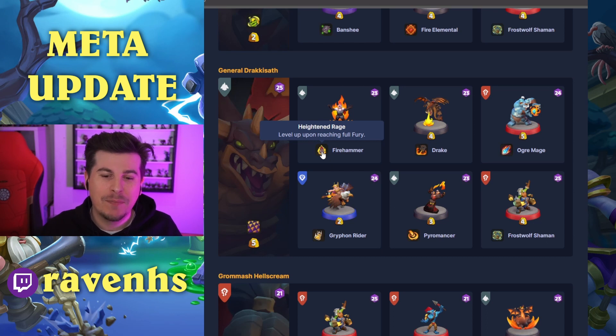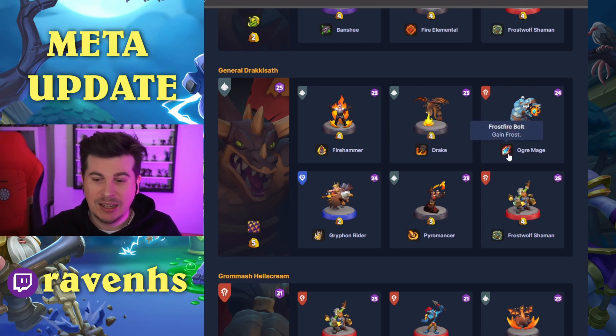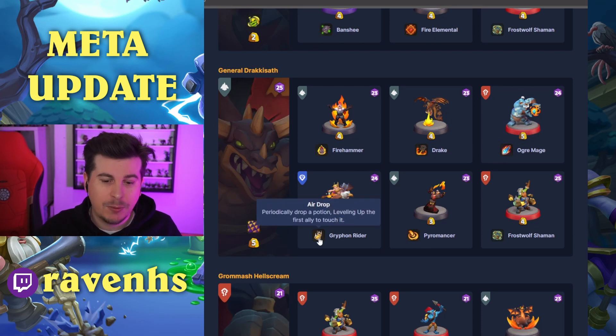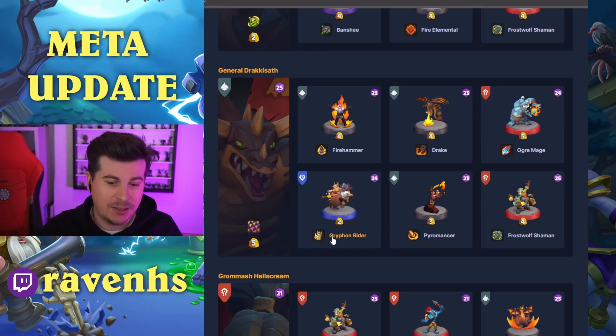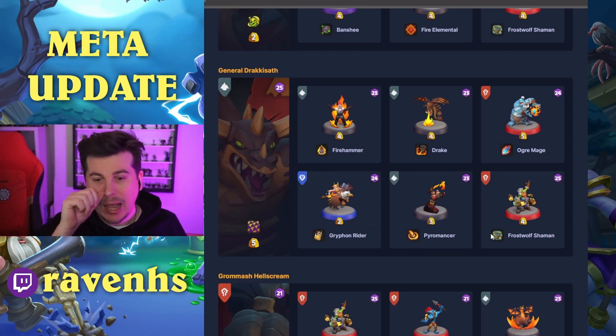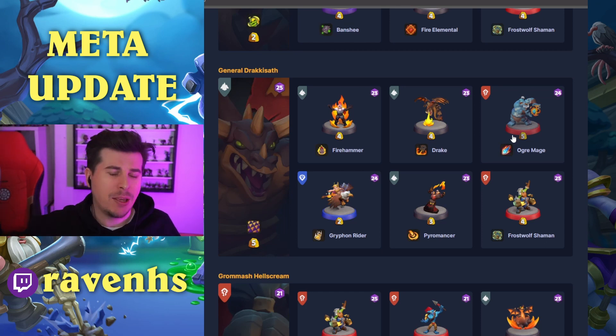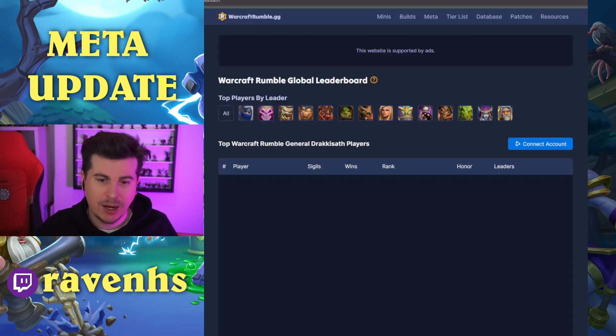Ogre Mage gains Frost. Griffin Rider with the potion that levels up allies on touch. Pyromancer with splash arrow doubled. Frostwolf Shaman as well. I think this is all-in on Dracosath winning the game — all this stuff will delete anything that tries to get close or counter Dracosath. Air units can be tricky, so all of this is built to deal with that. Very interesting Dracosath build — we'll have to see how it pays off.